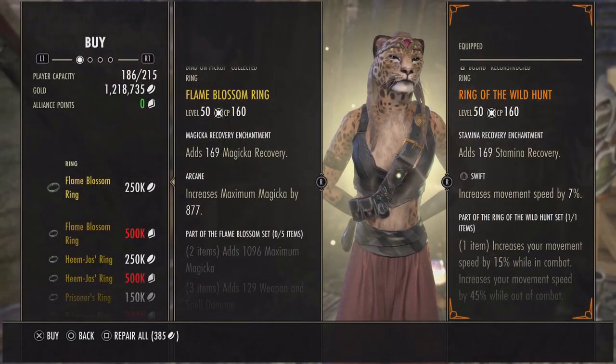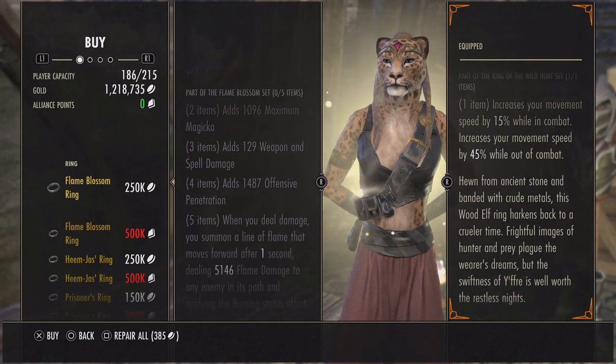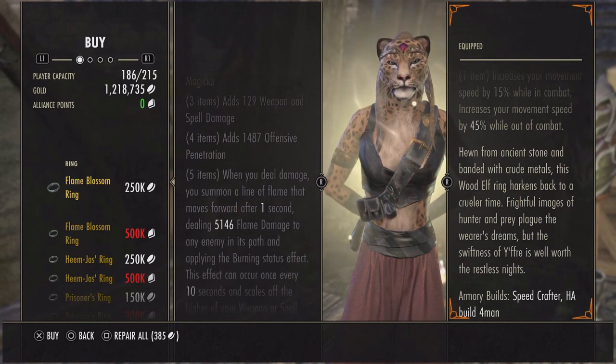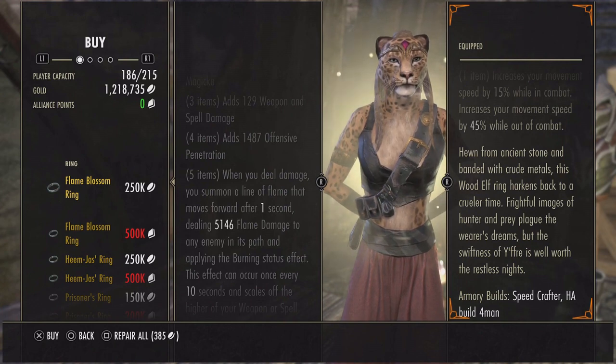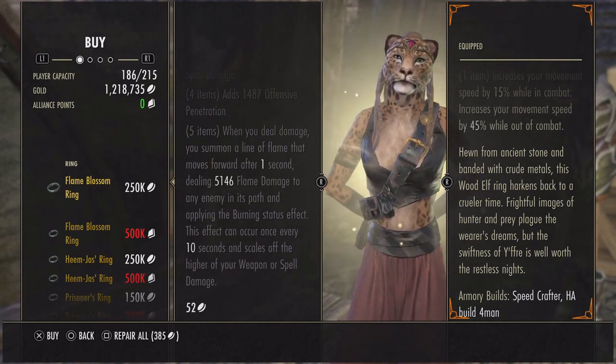For the Golden vendor this week we have Flame Blossom: max magicka, weapon and spell damage, offensive penetration. When you deal damage you summon a line of fire that moves forward after one second, dealing 5146 flame damage to any enemies in its path and applying the burning status effect. This effect can occur once every 10 seconds and scales off the higher of your weapon or spell damage.